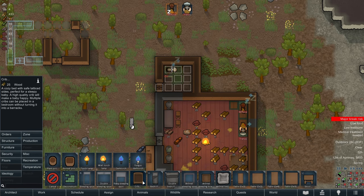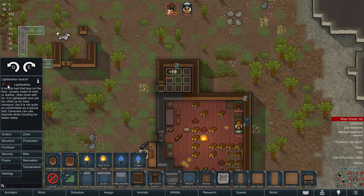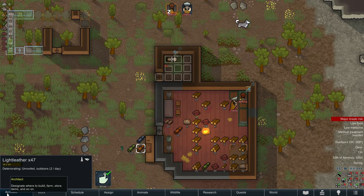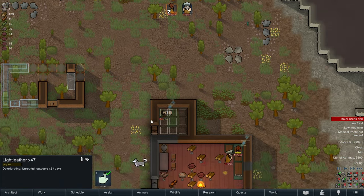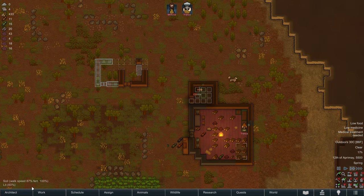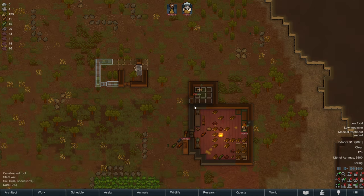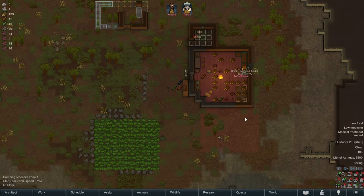As soon as we get enough leather we can see about making some bed rolls - 40 light leather for a bed roll. We have 40 light leather, so there's no reason we can't make a light leather bed roll right now. We're going to turn this area into a pantry and we'll probably move the prison cell somewhere else. It might make sense to put a dining room up here - this would be the logical place.